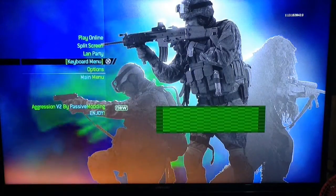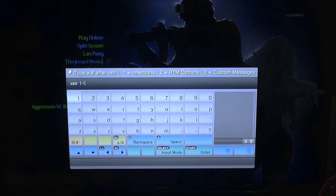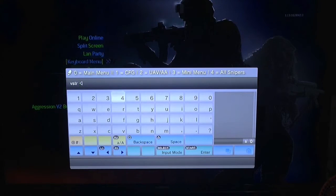So this is the keyboard menu. You click on it and it gives you options: number one for infections, enter 2 for real-time modding options — which I don't suggest because they can glitch your game up. You can give yourself CFG right off the bat: CFG, aim assist, a mini menu, or unlock all snipers. Those are just the basics.